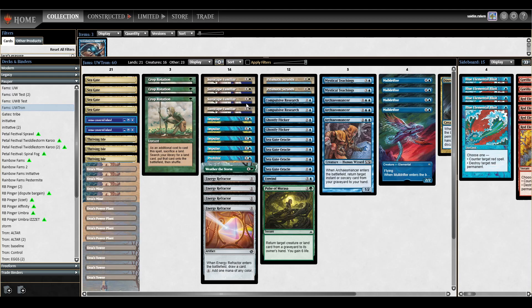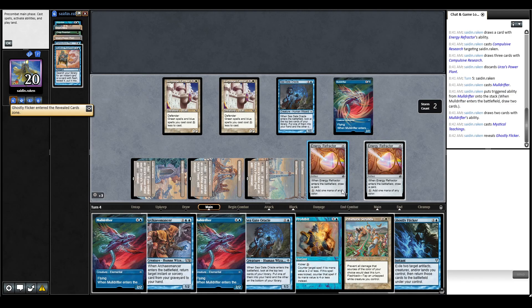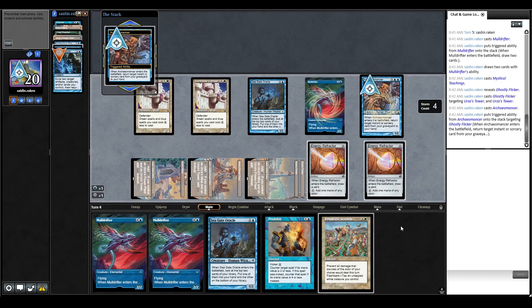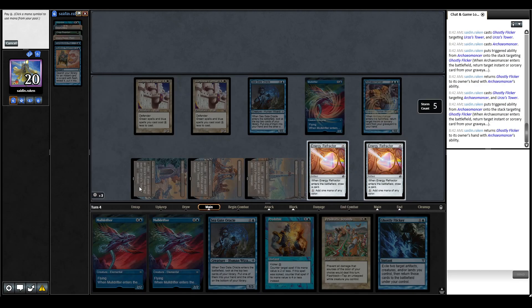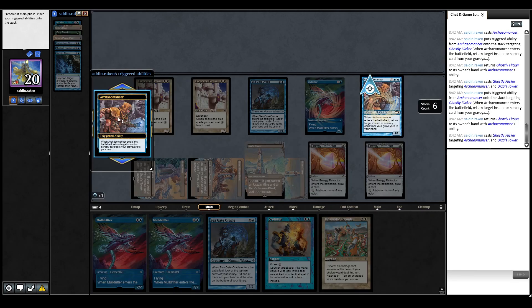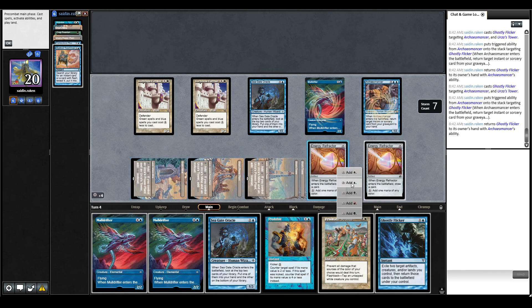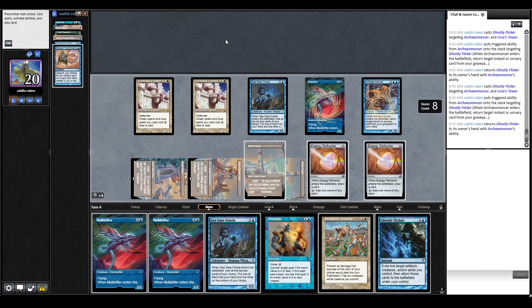The final list is Familiars Tron. This goes off because when you have a cost-reduced Ghostly Flicker and Archaemencer in play, every time you Flicker Archaemencer and a Tower, you make mana. We Teachings for Flicker, then Flicker our two Towers and make a bunch of mana. Archaemencer gets back the Flicker — Flicker the Tower, get back the Flicker. Every time, we have four mana; flicker once, twice, now we have six mana. We keep making mana that way, eventually draw our deck, and Compulsive Research our opponent. It's also very time-consuming, but an interesting combo.